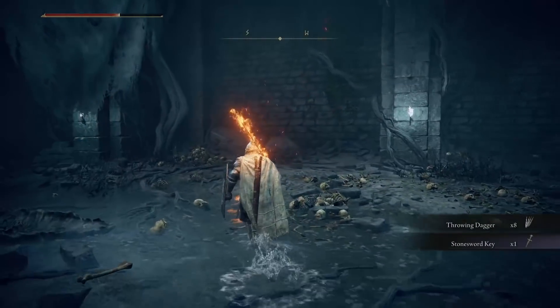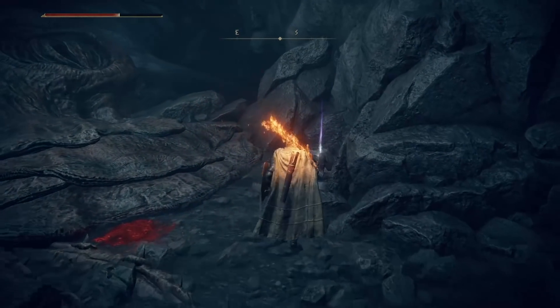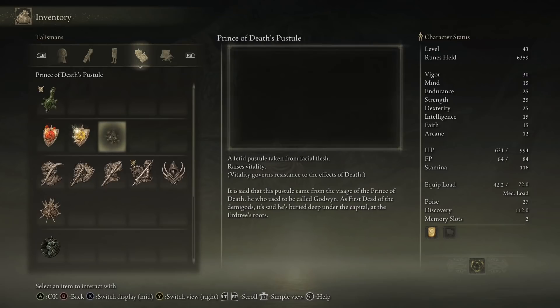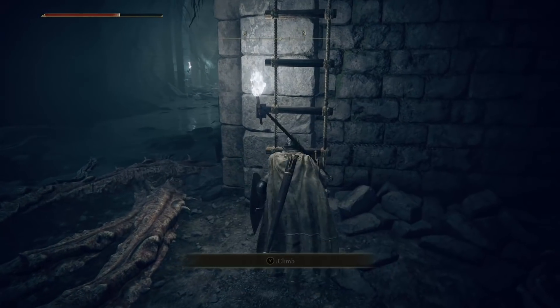I get a stone sword key — sweet. I have no idea what's coming; there can't be more than this down here. That looks like a giant creature of awfulness. Prince of Death pustule — what the...? A festered pustule taken from facial flesh, raises vitality. It says it governs resistance to the effect of death. It is said that this pustule came from the visage of the Prince of Death, he who used to be called Godwin — first dead of the demigods. It's said that he's buried deep under the capital at the Erdtree's roots. That is the face of an old one. The first of the dead ones — that's crazy.